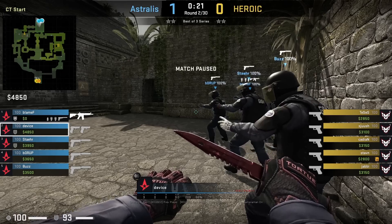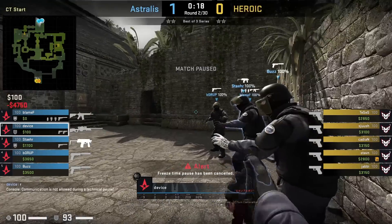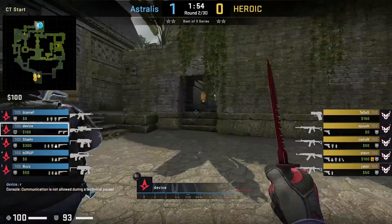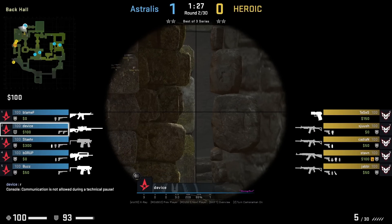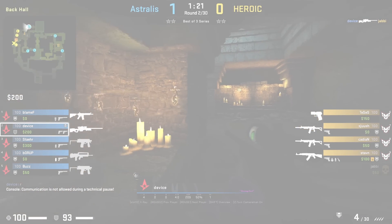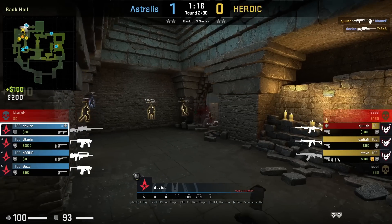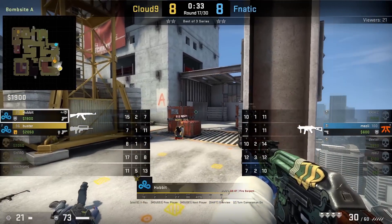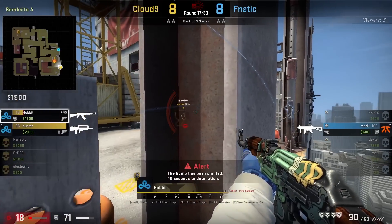Also on the CT side: if CTs get three frags and had armor on pistol round and win the round, you'll see them buy an AWP — which Device did here. Heroic is not expecting the AWP from Device; he gets the first frag, and it's very important moving forward to keep track of pistol round frags.